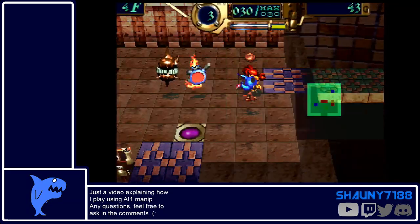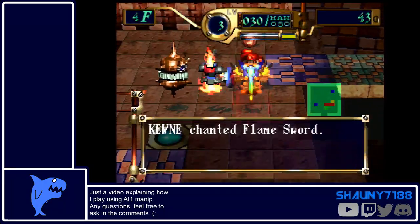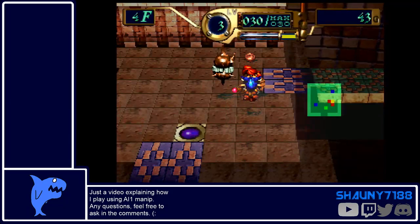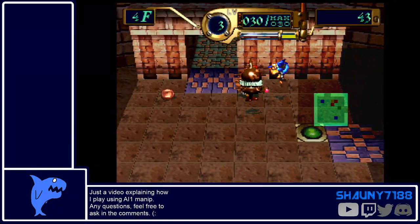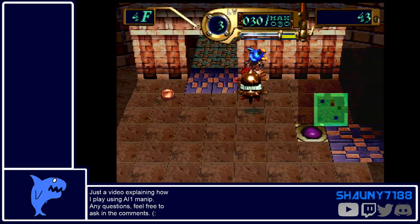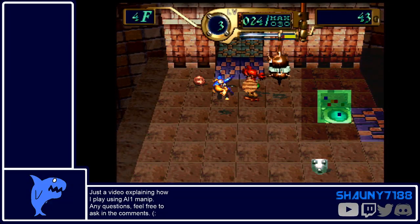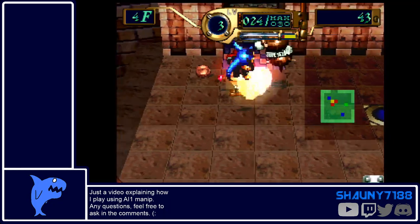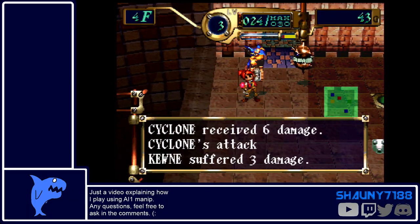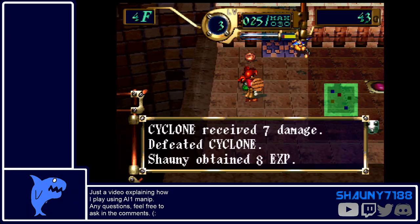We have Queenie set to AI 1, so let's wait one turn. Change AI to 1. I'm going to walk behind Queenie here — one there, two there. Using AI 1, you can do kind of clever things like that.